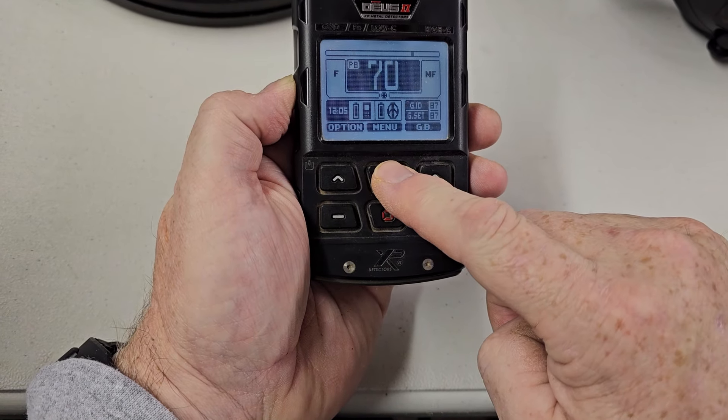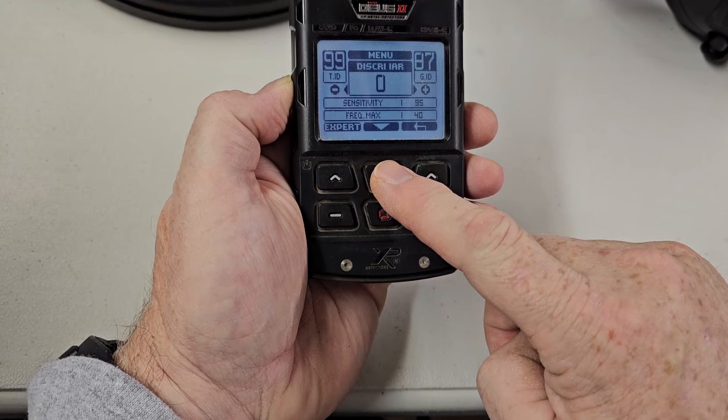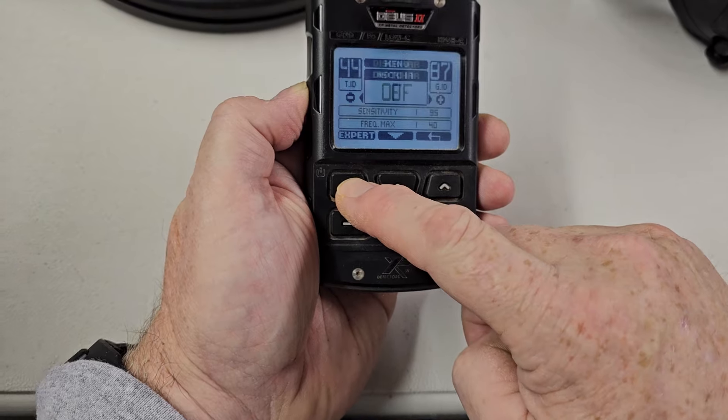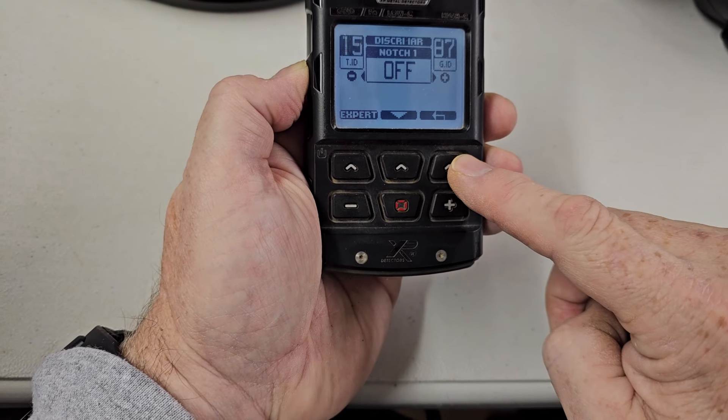Gold Field — does it have it? Menu, Discrimination, IAR. This does not have bottle cap rejection, so it does not work for this one.